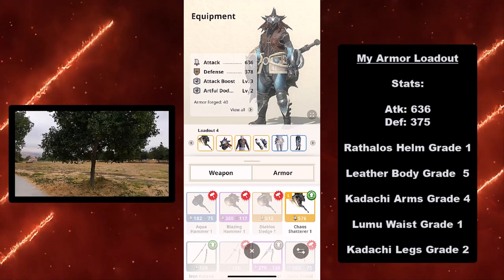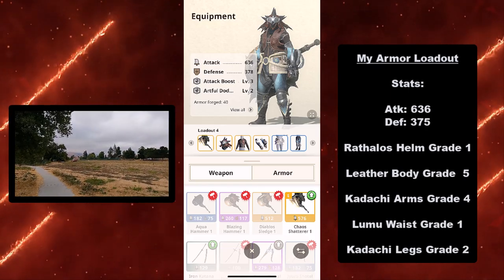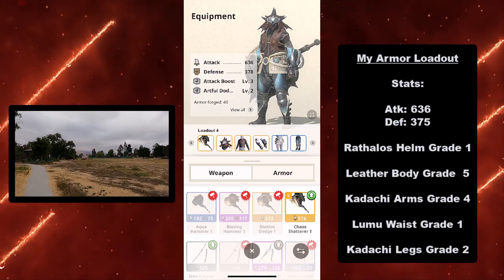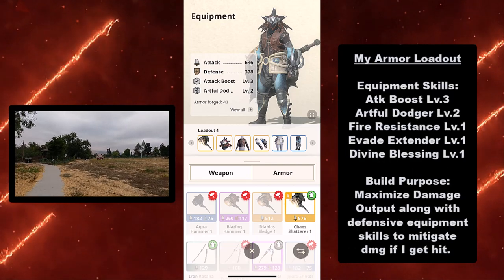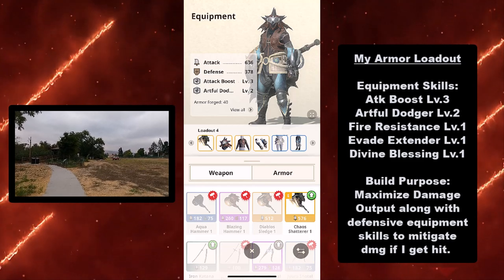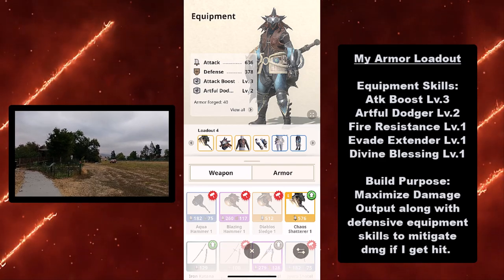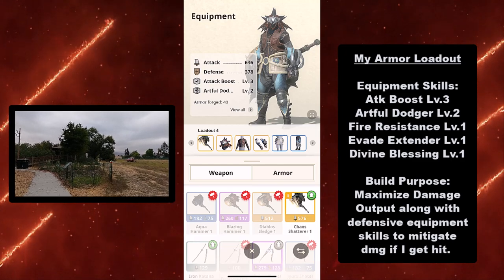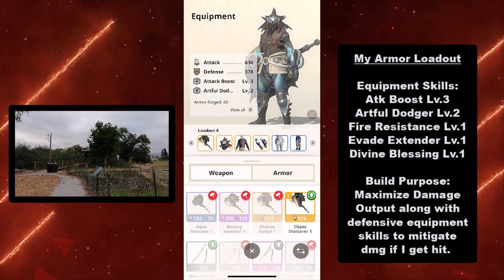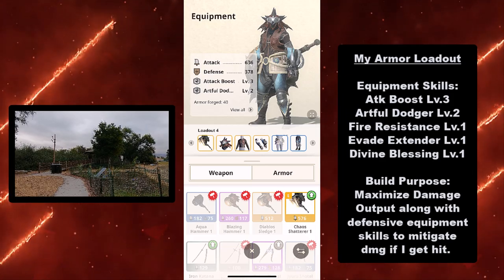My stats are attack at 636 and defense at 375. I'm using the Rathalos Helm grade 1, Leather Body grade 5, Kodachi Arms grade 4, Lumu Waste grade 1, and Kodachi Legs grade 2. My equipment skills are Attack Boost level 3, Artful Dodger level 2, Fire Resistance level 1, Evade Extender level 1, and Divide Blessing at level 1. The build purpose is to maximize damage output along with defensive skills to mitigate damage if I get hit. I find since I haven't practiced my hammer a lot, I'd like the Perfect Dodge Evade extended, and it actually worked a lot for me when I tested the hammer.